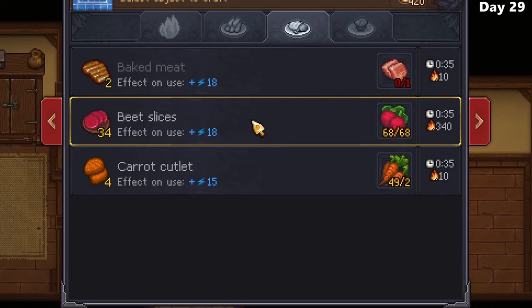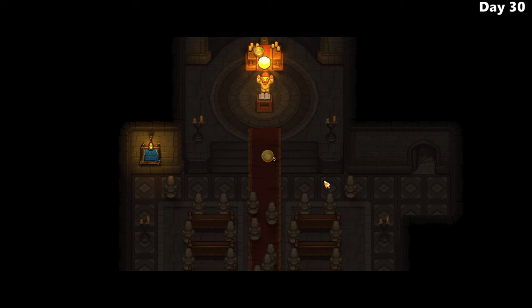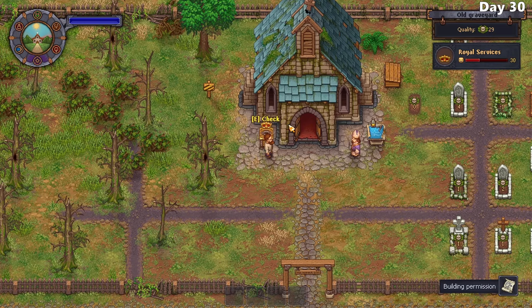I spend most of the next day trying to find easier sources of energy. I have a pretty large amount of beets laying around, so after picking up the recipes for beet slices from the farmer, I began cooking those in the oven. After my daily sermon, I scavenged up enough money to afford a building permit, which I quickly hand over to the bishop, excited to start building my new church. I expected it not to be ready until next week, but it was just instantly built right away, so I guess I can't complain.